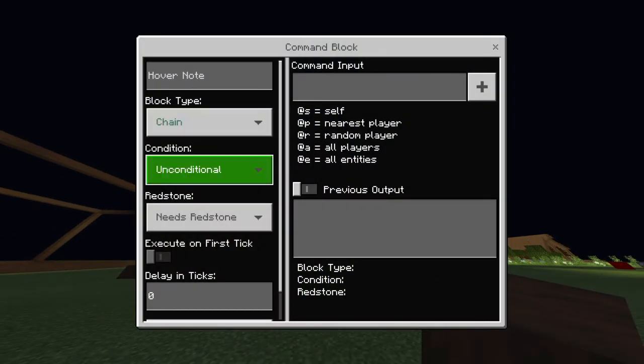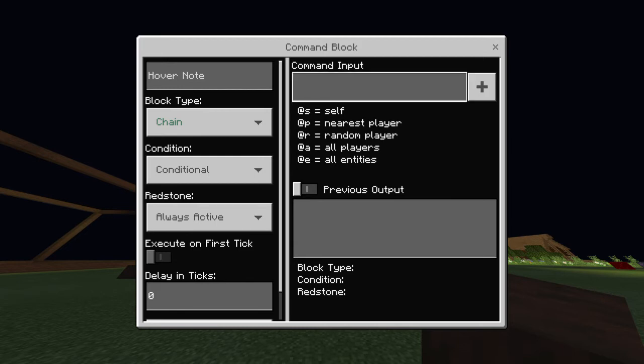The next one you have to do is chain, conditional, always active, then slash scoreboard. This is my scoreboard so don't copy it exactly — if you don't have your own scoreboard, I'd appreciate if you didn't use mine because it wouldn't work.